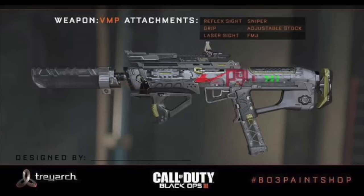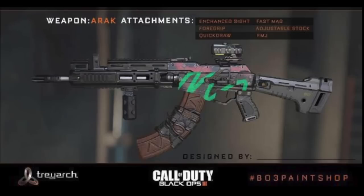Guys, another really quick video. These are the first official images of Black Ops 3 guns and the gunsmith camo. This weapon's called the VMP — looks like a submachine gun. We also have an AK-looking weapon called the Hariq. This is the gunsmith — first official images. These are confirmed, these are definitely official, I can't stress that enough.